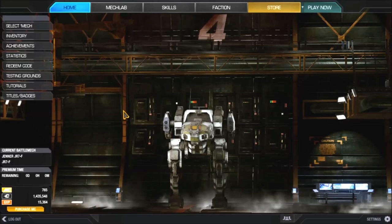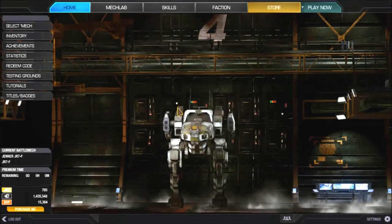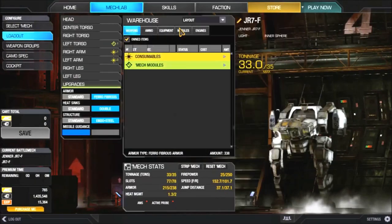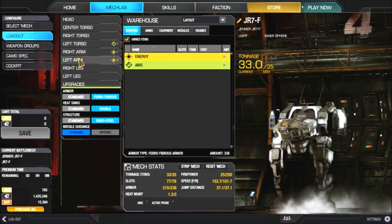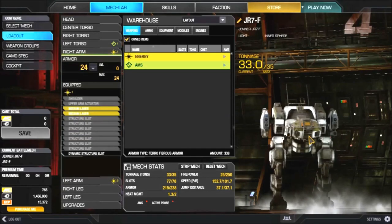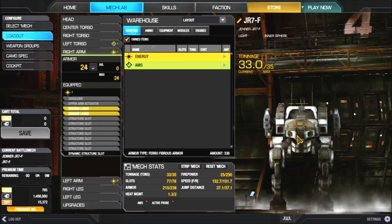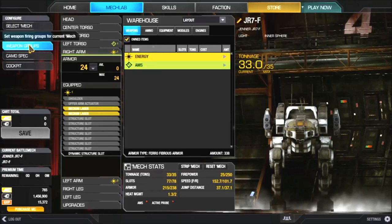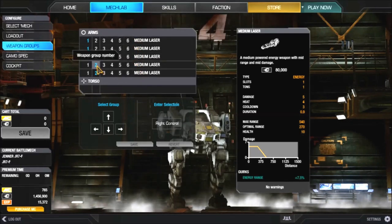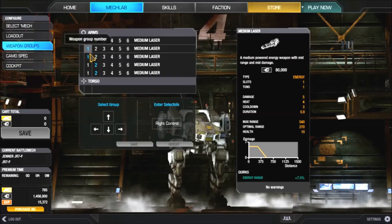First I'm going to go with my Jenner F. I'm going to go to MechLab, go to weapons - my right arm and left arm. My left arm has three beam lasers, my right arm has two. When I set up my weapon placements, I go to weapon groups: right arm on group one, left arm on group two. That's set up for a two-button mouse.